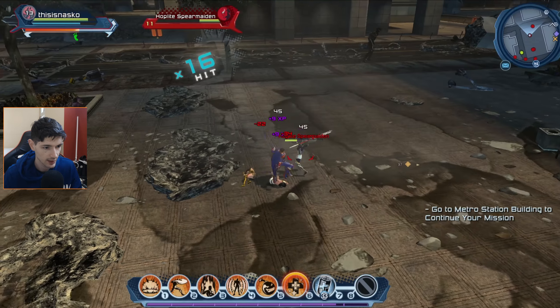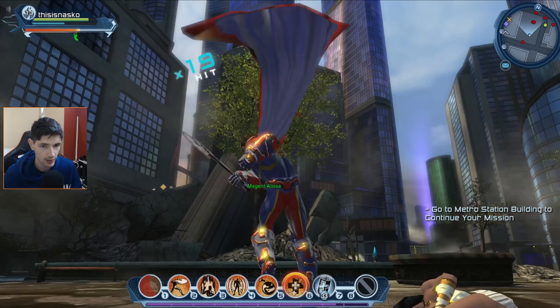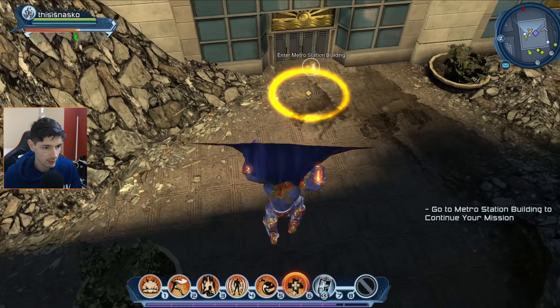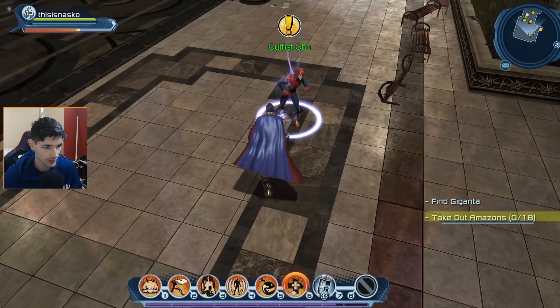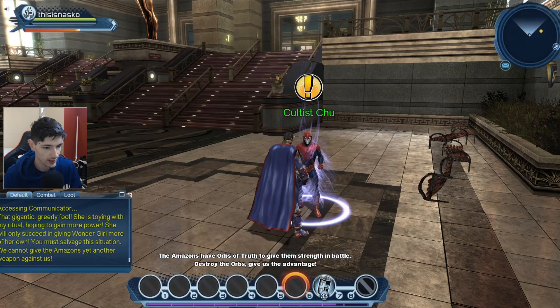Alright, that's it with the side quest and we can continue forward. Looks like we're going inside the metro station. Find Giganta. Okay. Talk to this guy, get the quest.